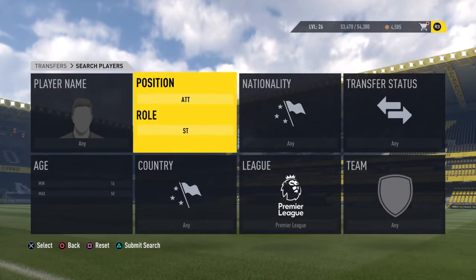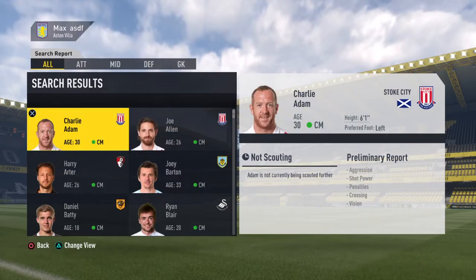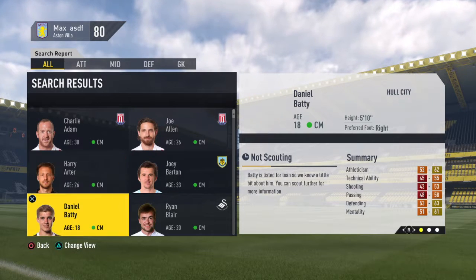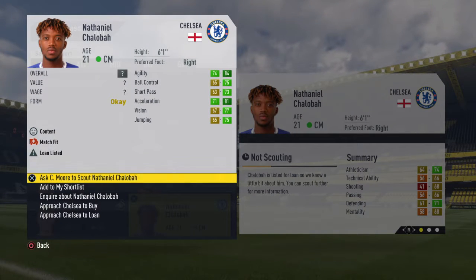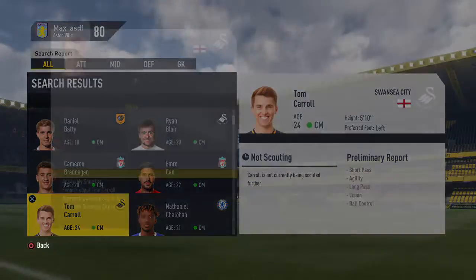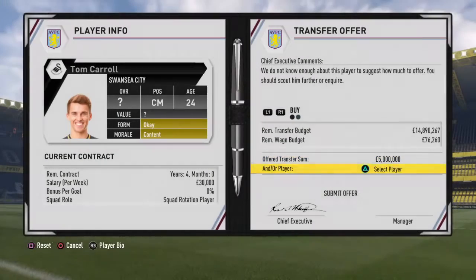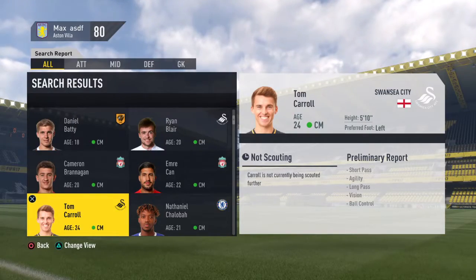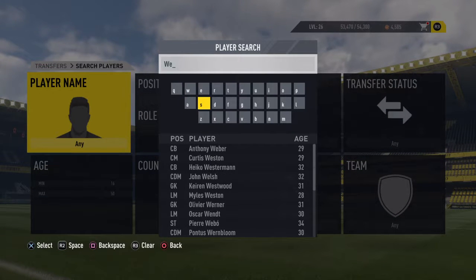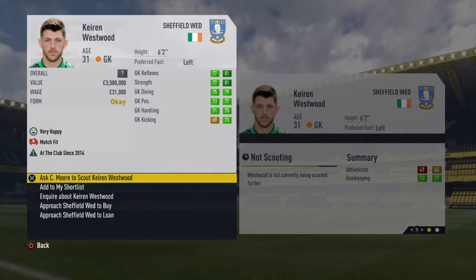Now for the central mid - it could either be a central mid or a CAM, I don't really mind. We'll look for another one in the Premier League. I don't want to steal all Bournemouth's players. Shalimar's a great player. Tom Carroll - every day of the week. Five million in for him. That leaves us with 40 million spare. Maybe we could buy a goalkeeper - Westwood the goalkeeper, he's 31 though, I think we'll leave goalkeepers for now.